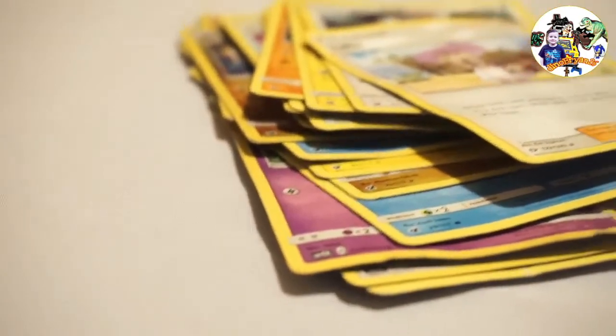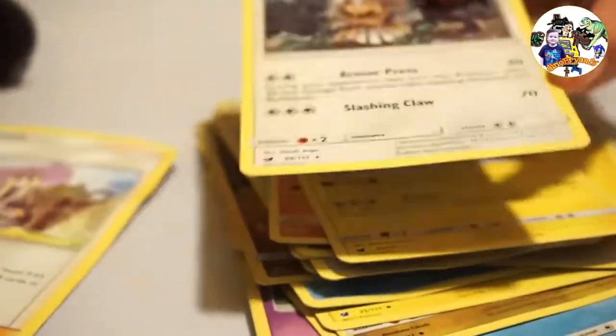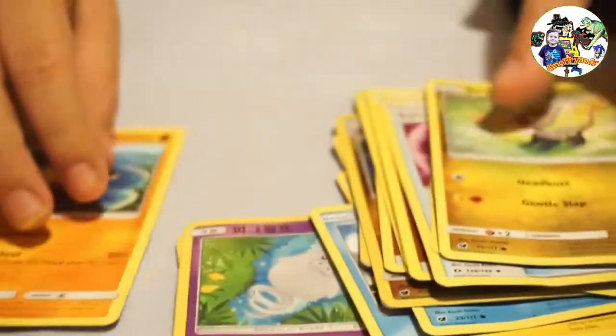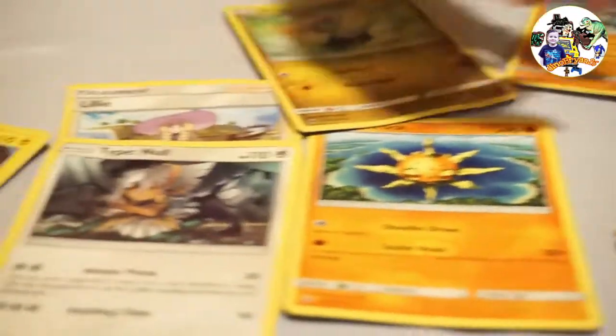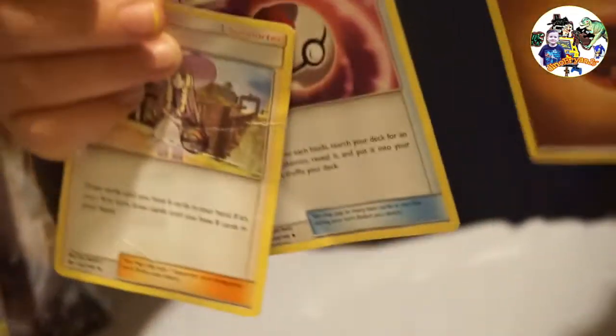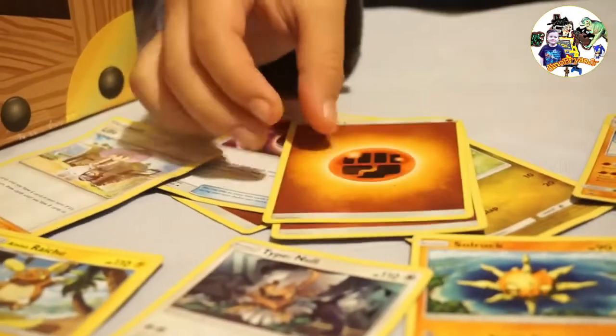So let's put this aside and we'll open it later. Now let's get to these cards. As you can see, these are Pokéball cards and there are also other things like trainer cards and items, and also energy cards too. I have some of these - see, some more energy cards.